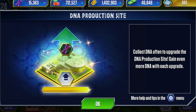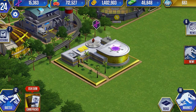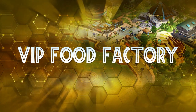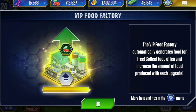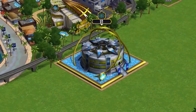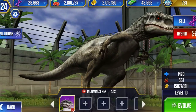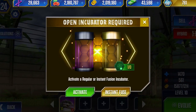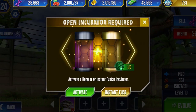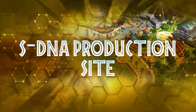You can place the DNA building anywhere you want in your park, and once placed you can move it if you don't like where it is. That's good. The VIP food factory produces food for your dinosaurs - unlike the regular food production site, this one doesn't cost any coins. All you have to do is place it in your park and collect from it once it's full. Now we're going to talk about the instant creation lab.